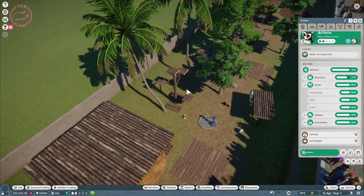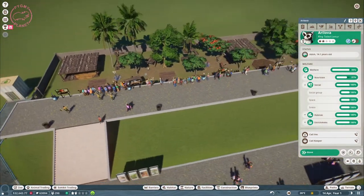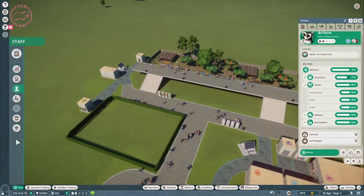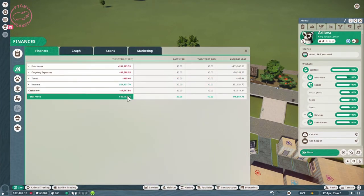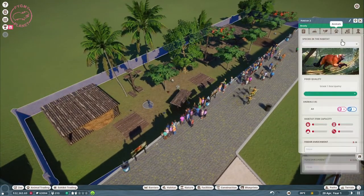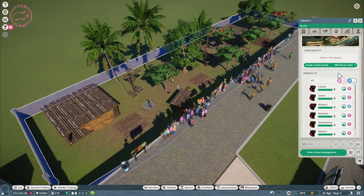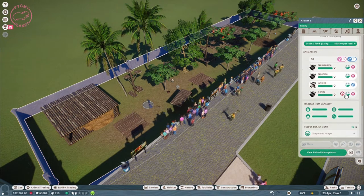The ring-tailed lemurs are 99% happy too, so now we just want them to breed. Let's unpause the game — we already have guests so they can give us money. I did have to get a loan, but we still have money and the guests will give us more, so that's fine. Now we just have to wait for them to breed. We can already upgrade the food quality — oh, we have a present already!